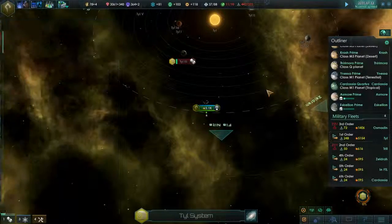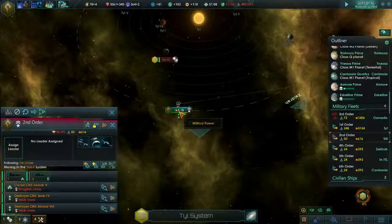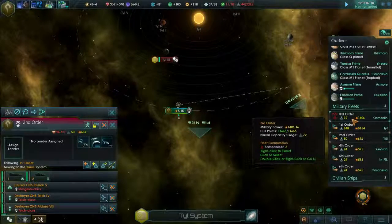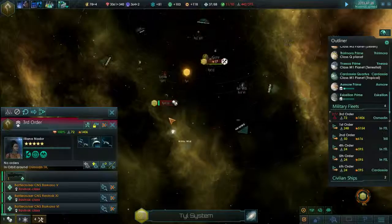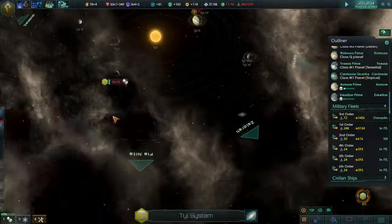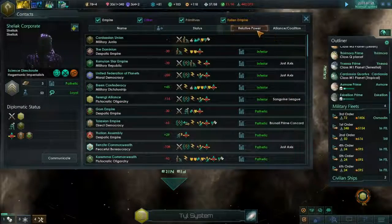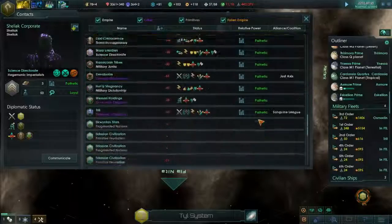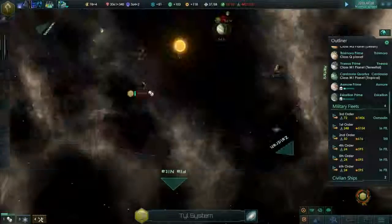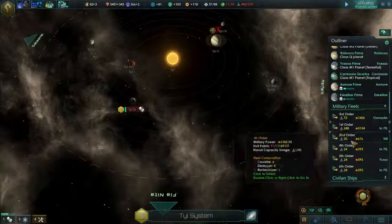Second order, where are you? We'll get you to follow these guys. Third order, okay - they've finished licking their wounds. We're going to send you to this system. Let's take a look at the galactic power rating here. Looks like everyone's pathetic compared to us. Well, you bet it buddy - Cardassians are the ultimate. We have the best Spoonheads around. We do have a couple transport fleets not doing anything.